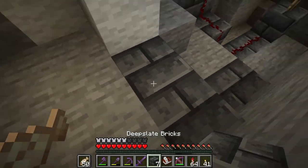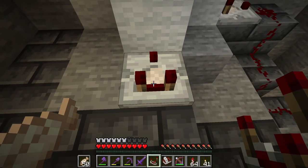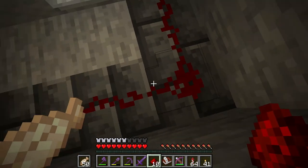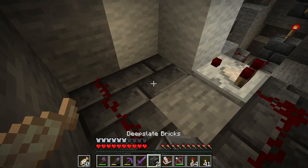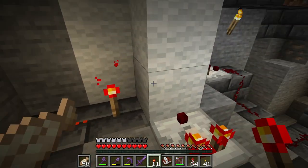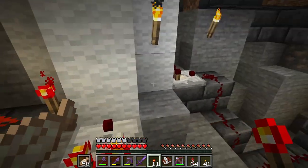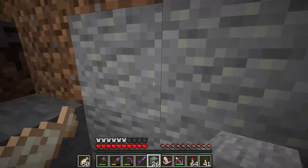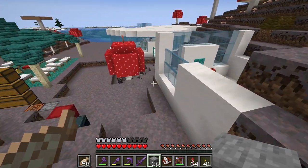And then we just need to calibrate it. This is going to be confusing because we're going through a block. 11, 12, 13, 14, 15 — so the torch should be here. That's not going to loop because this torch isn't attached to that block. So now I think it will work. This says 11. It's possible that powering through a block like with the comparator may mess things up a little bit, but we will see.